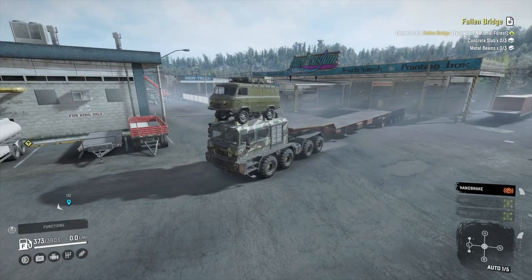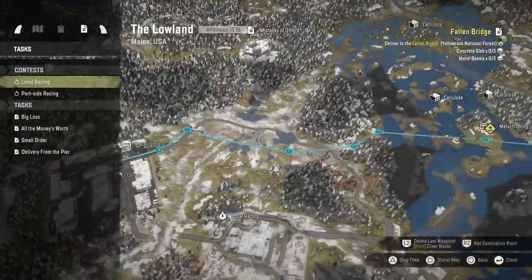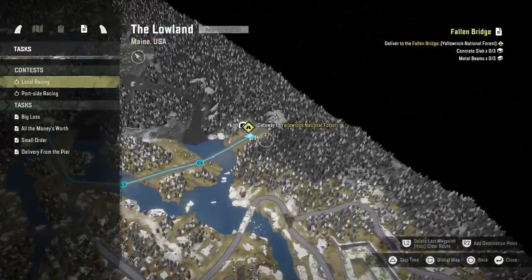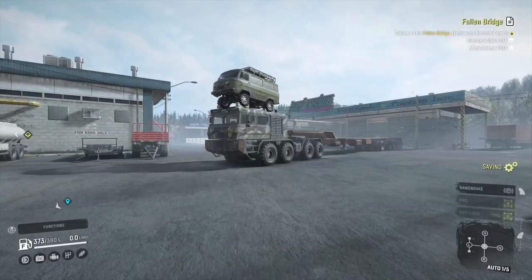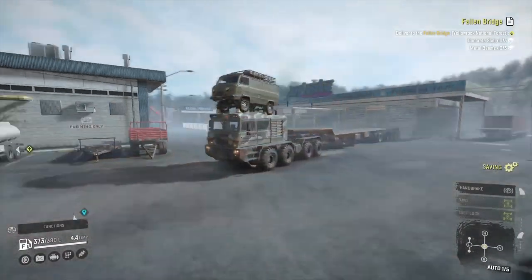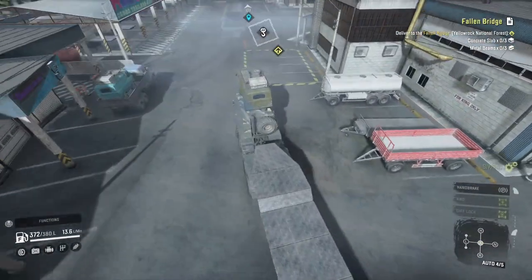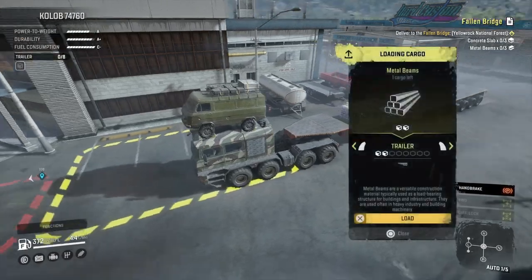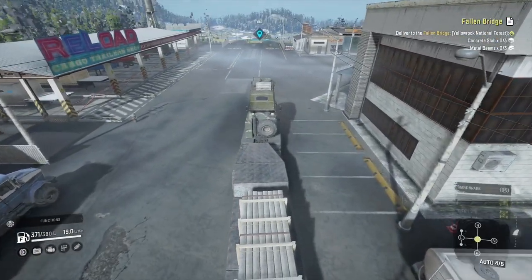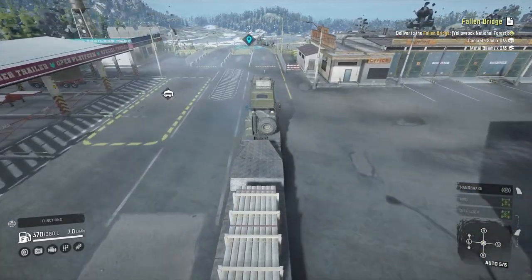For this one it ended up being a good excuse to take the Kolob out. I've been wanting to bring this one out and I've put an 8-slot trailer on it. There's one lot of metal beams I can get at the yard where the garage is, where I'm starting, and then cut across the map. I've still got one metal frame building left that's halfway across the river, so I can grab that as well. As you can see in the top corner, I need 3 lots of metal beams.